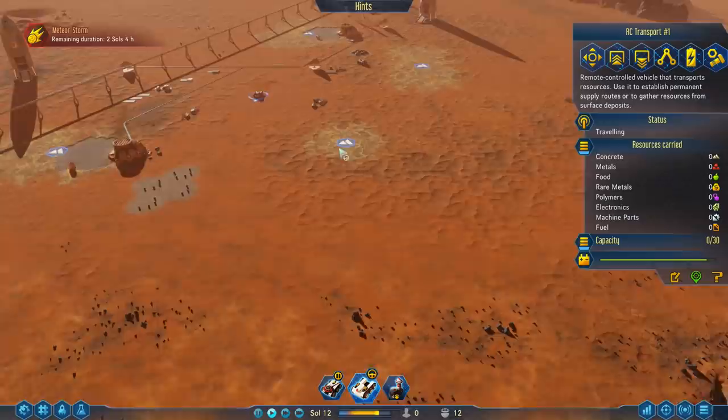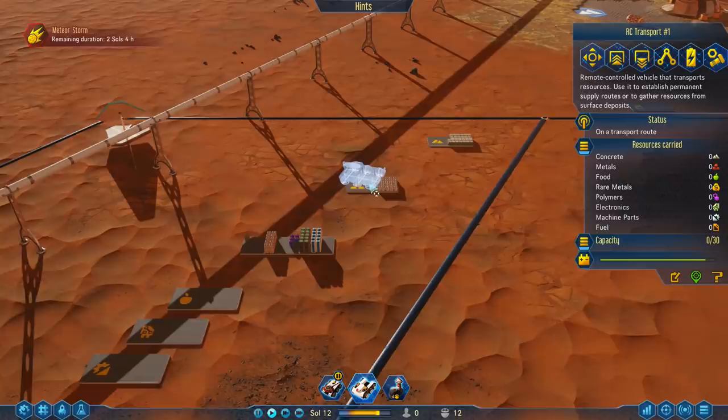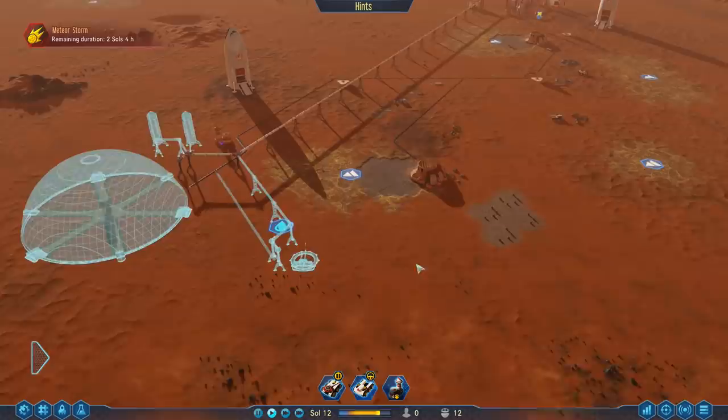We can send the transport to gather some metals — might as well give it something to do. We can use the transport route: load resource, then unload the resource, and then it will just go and do that without us having to babysit it.